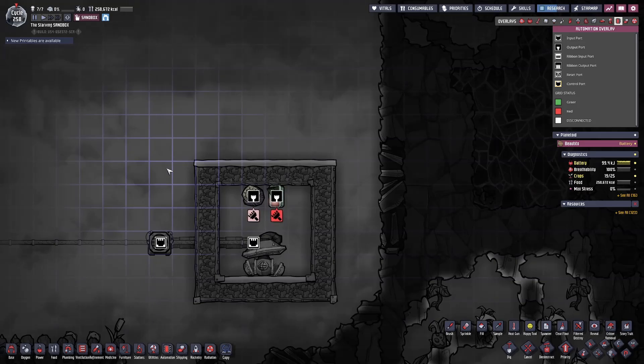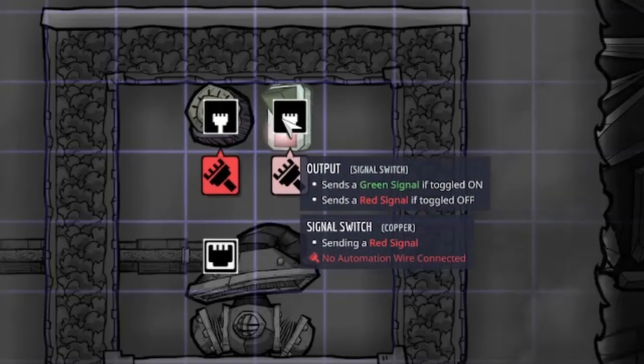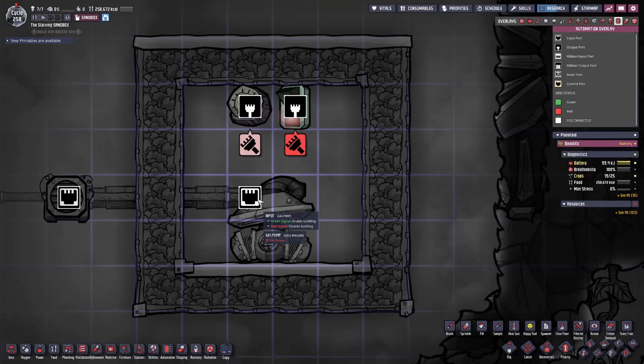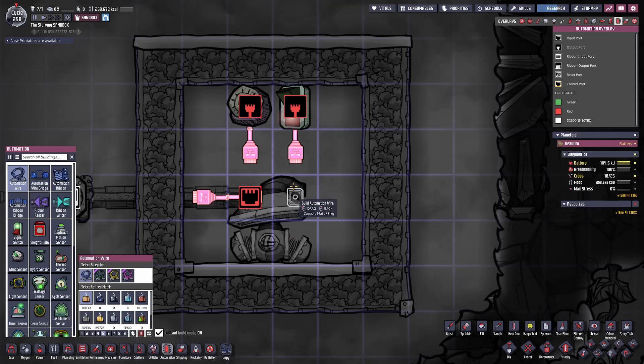The first thing we'll take a look at is inputs and outputs. Most buildings in Oxygen Not Included have an input that you can hook automation up to and an output. An output is usually in the form of a sensor or a manual switch, but it can also apply to other buildings as well. An input is usually directly connected to a building that you want to control via a sensor or some other method. Outputs have a black outline around a white fork and inputs have a white outline around a dark fork. You can always hover over and it will tell you if it's an output or an input.